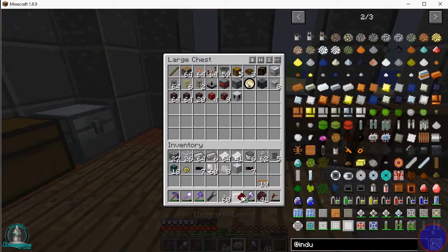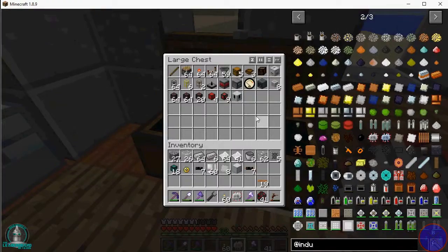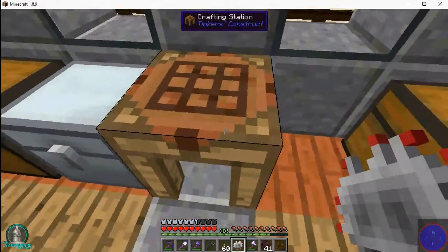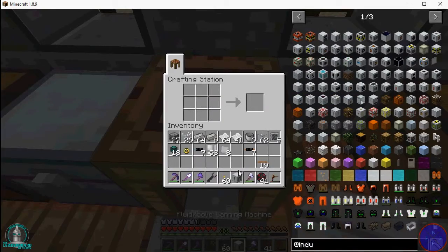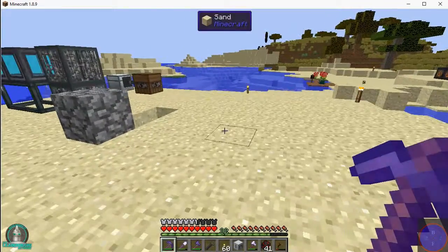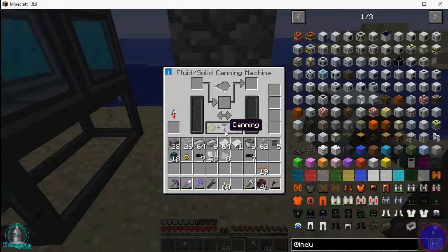We already have one made — sweet! Can't make any more; we're out. And we have our fluid canning machine now. We have to make another one, but I want to see if this works for right now. You have to set this up so that it makes the canisters. It's getting power, which is sweet. So that's canning — drain from cell to tank, fill cell from tank, fill enriched tank or cell.